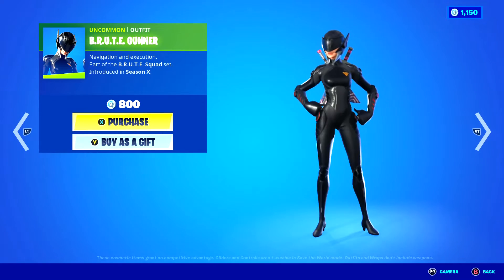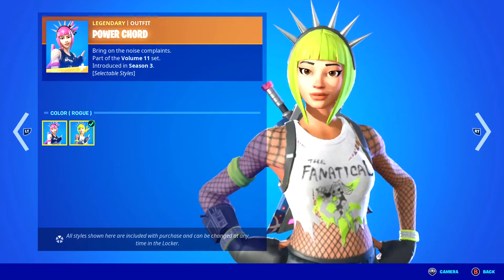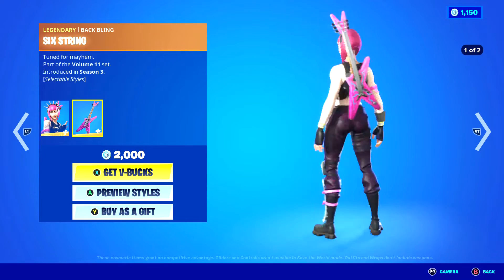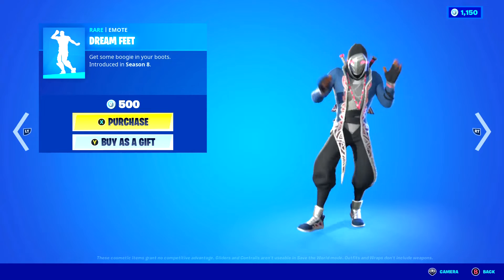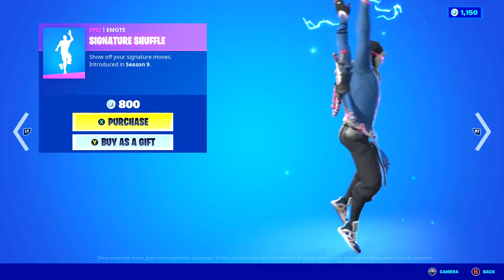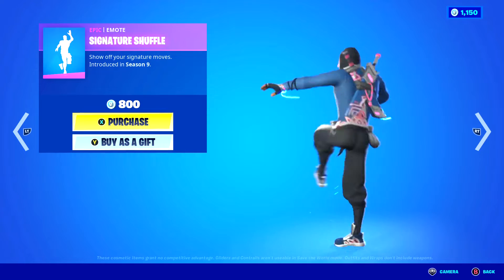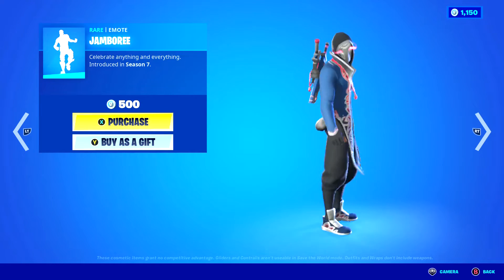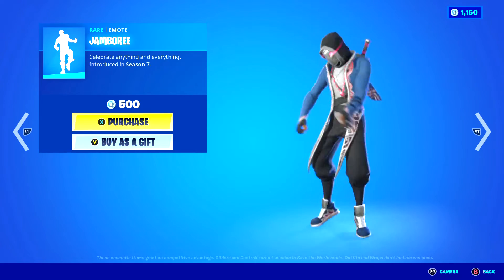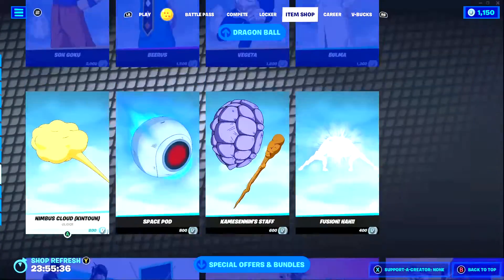Brute Gunner — I think I prefer the male version. Her hair just looks super weird with this outfit. Power Cord — yeah, she was a skin. Pretty cool back bling. I prefer the blue one with the waters from Save the World. This is a pretty electrifying emote, but it's very expensive. I don't know why emotes are as expensive as some skins. I don't think I've ever seen this one — this is kind of funny to watch. And we got Patrick Mahomes, Destiny, Lil Mosey, and all the other stuff.